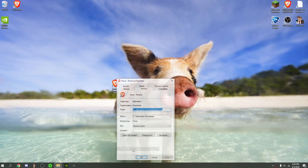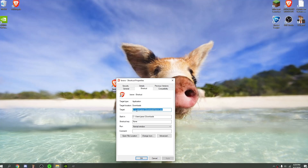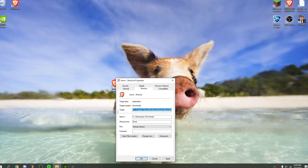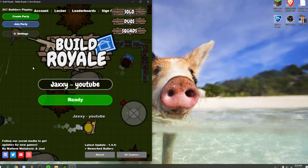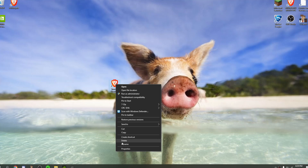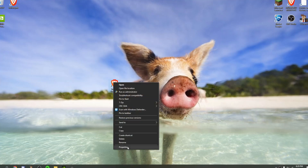Then go to Properties and it should say this right here. Instead of that, highlight it all and paste this. After you press Apply, you should be able to double-click it and run the app. You can also just rename it to whatever you want — I named mine Build Real.